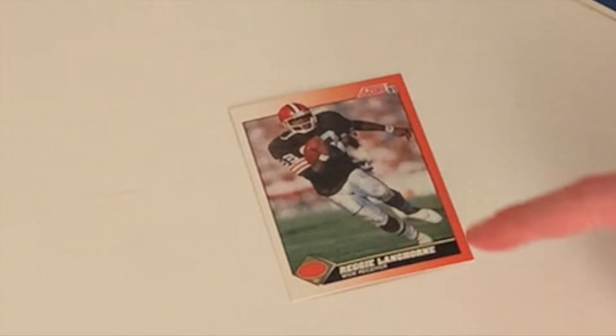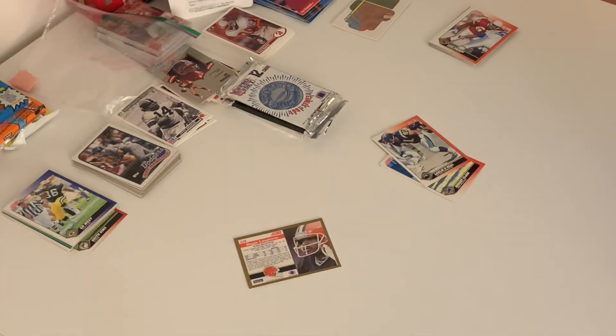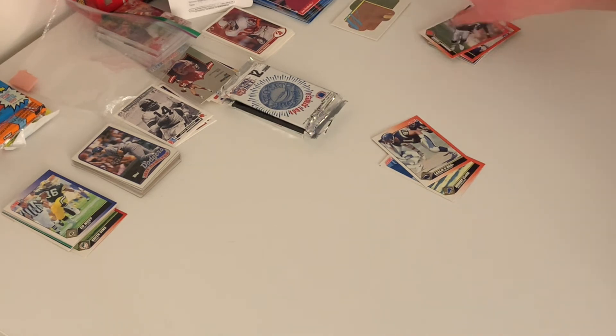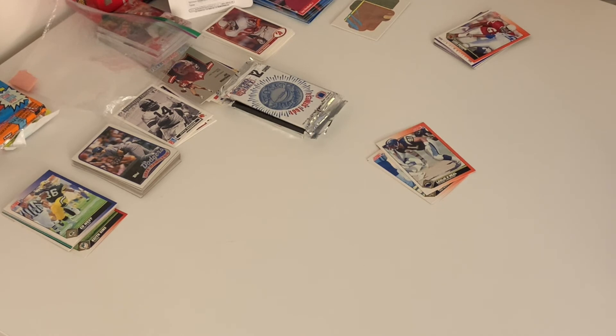Here we have a little orange oval showing he plays for the Browns — his name is Reggie Langhorne, he's a wide receiver. Here are his receiving stats. In 1990: 585 yards, averaging 13, two touchdowns. Yeah, mediocre — but mediocre players do what they do.